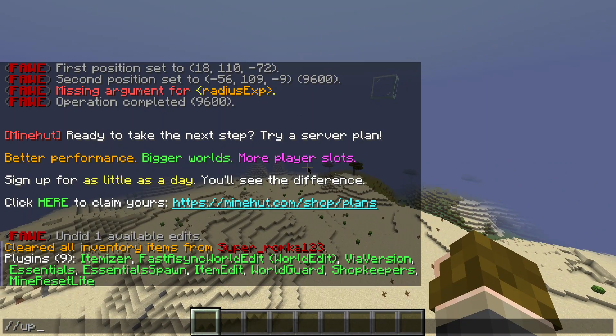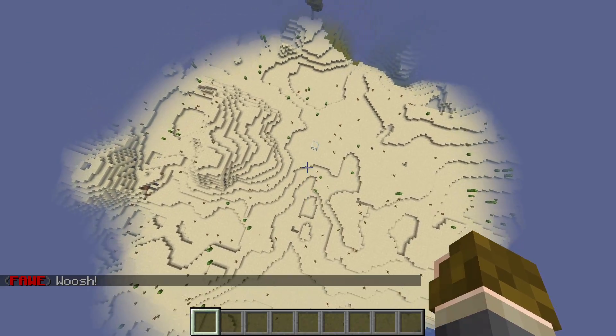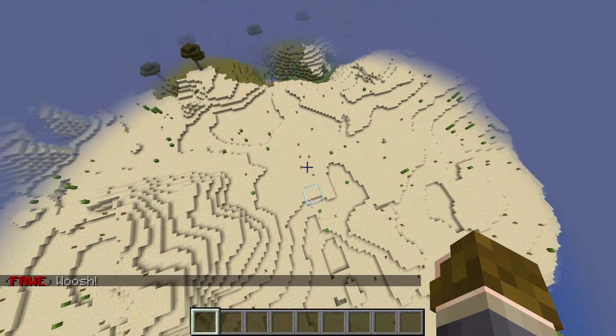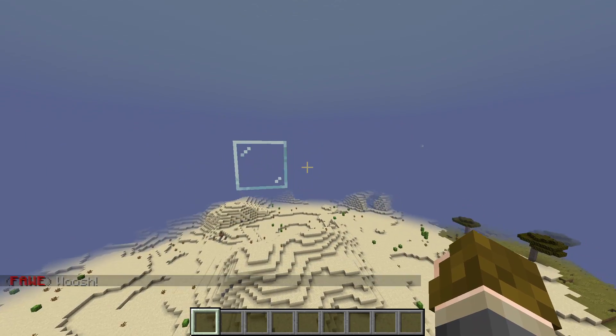Using WorldEdit, you can type in slash slash up - I would say about 30 blocks up from the ground - so you can have your basic box. As you see here I already did this; I have one glass block here and one all the way over there.